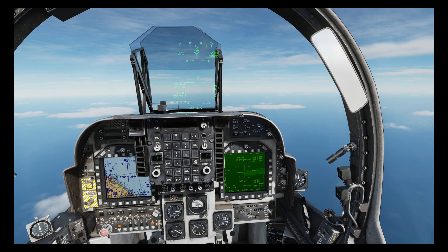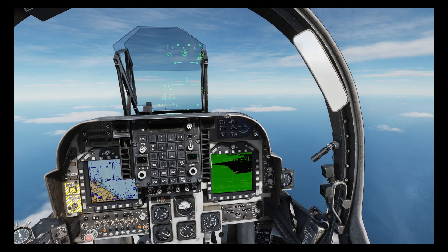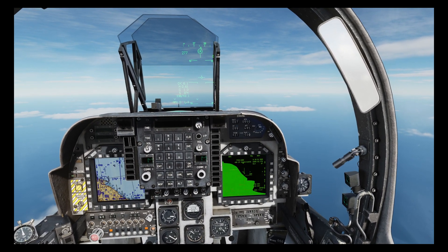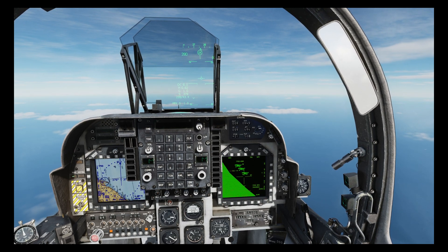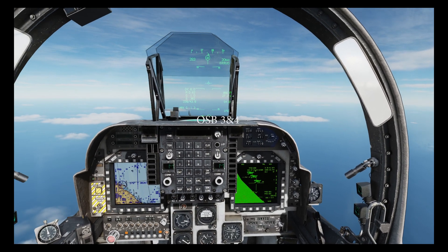Right long to change to IR view and left short to change the field of view. We can then find the targets with the TDC and the zoom buttons on the MFD, which I have mapped to my HOTAS.